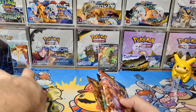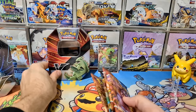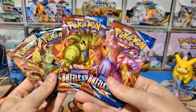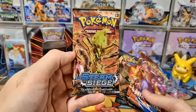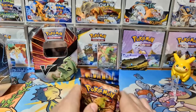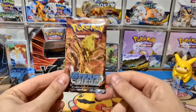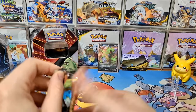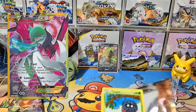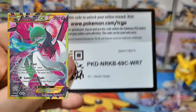Now for the booster packs — we've got two of the latest sets: Battle Styles, Darkness of Blaze, and Steam Siege. A lot of people don't love Steam Siege because it's quite a small set without many chase cards and no Charizard, but there are some beautiful cards in there.